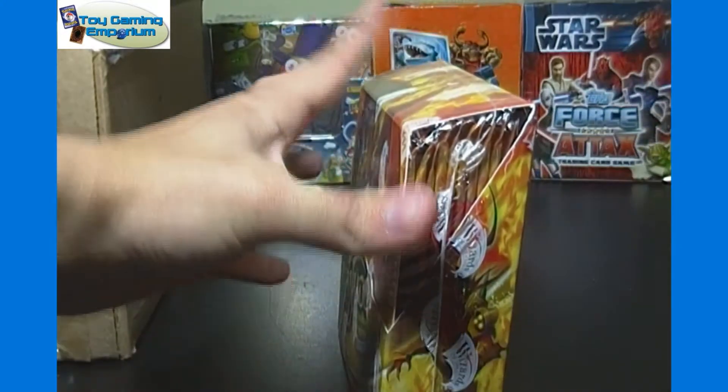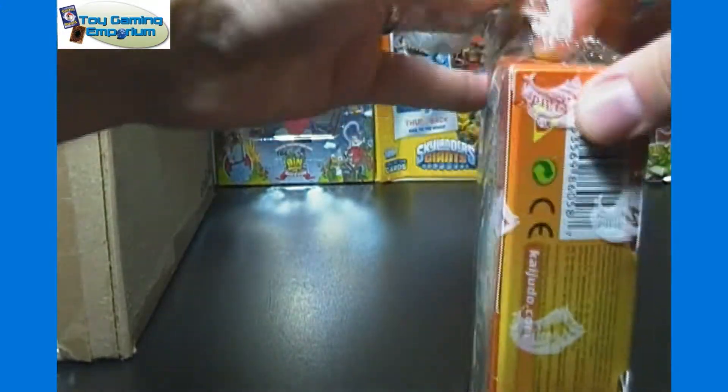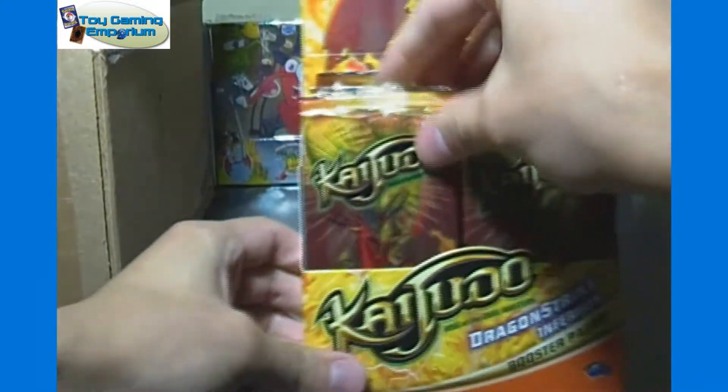First box was pretty legit. Had Andromeda in there, had Alira in there. No Infernus, but hey, when you find Andromeda, all is good and all is well in the world. So we'll continue right along here and see if we can maybe find our second Andromeda.